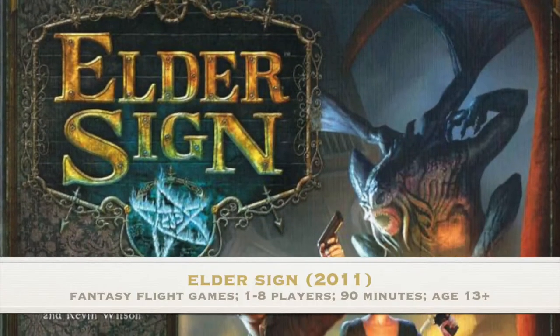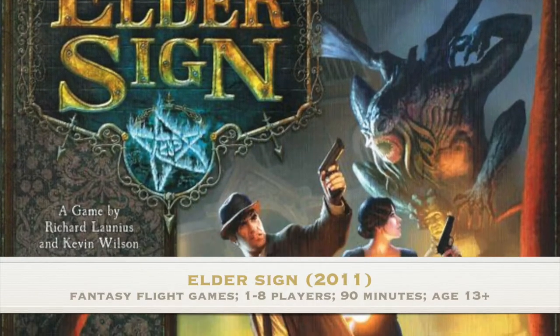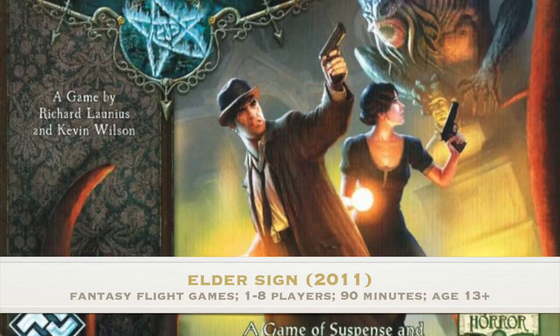Number four is Elder Sign at 8.25 by Fantasy Flight Games, designed by Richard Lanius and Kevin Wilson. This is like the speedy Arkham Horror second edition. We love Elder Sign so much that we have the Broken Token Arkham Museum of Natural History organizer — it's really awesome. We've played the heck out of Elder Sign over the years.